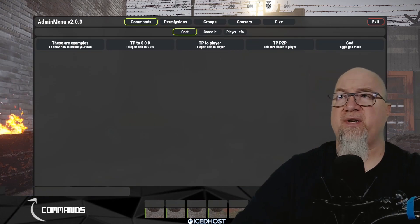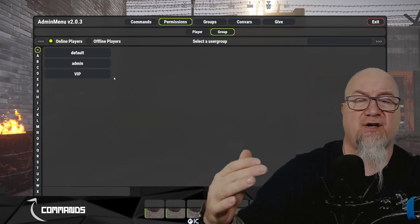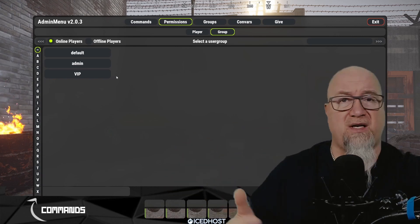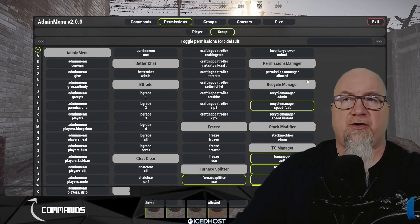Head over to umod.org by clicking on the link in the video description below to download your copy of Recycle Manager. Once in game, we're going to deal with permissions first and then dive into the configuration file, because there are a couple of things you might want to change right away. Let's bring up the admin menu, jump into permissions by group, and have a look at the Recycle Manager section.